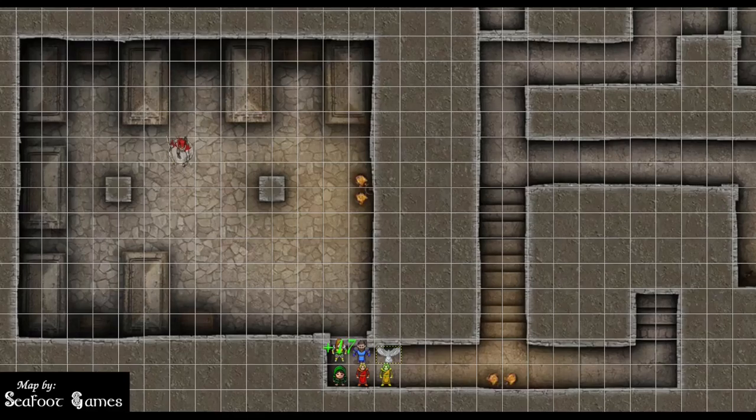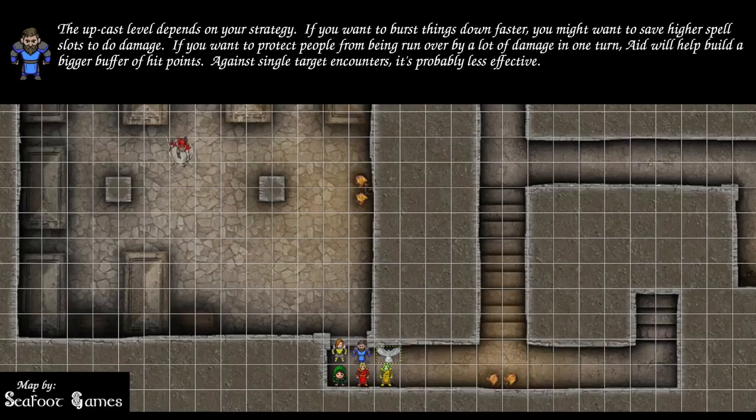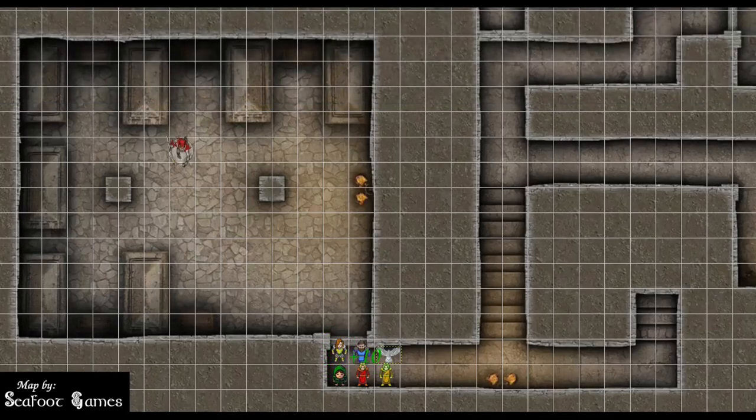It also increases their hit point maximum by 2d10 — that's going to be 17, and they gain the same number of hit points. What level are you going to cast Aid at? I think I'll defer to the party. Should I be upcasting? Cast Aid at third level then — that'll be a total of plus 10 to everyone. Aid only targets three, so one target won't get it. Cracking the big 200!